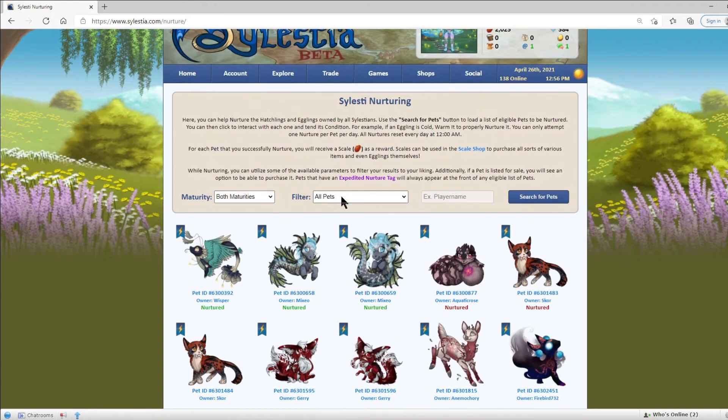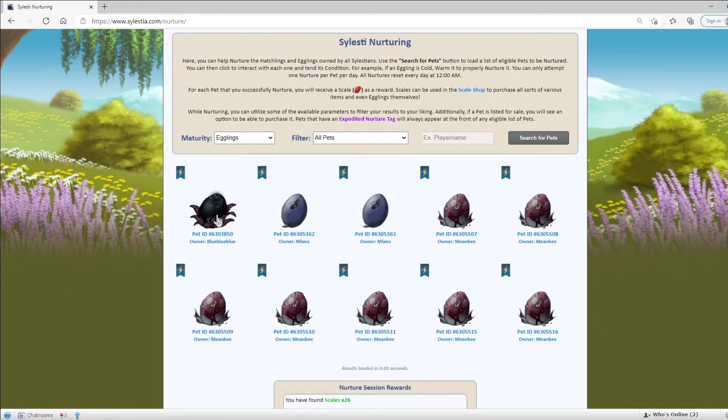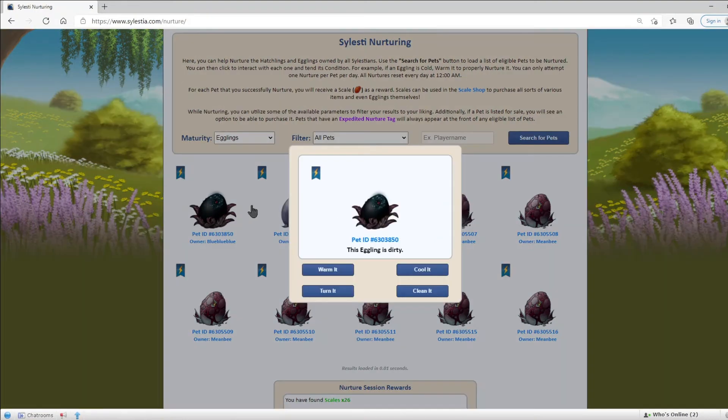It's a bit different for egglings, which I will go to now. We have egglings and hatchlings. You can see the hatchlings because those are the oldest pets in the system. If we go to egglings and switch for pets, now we only get eggs. If we click on one, we get something slightly different.